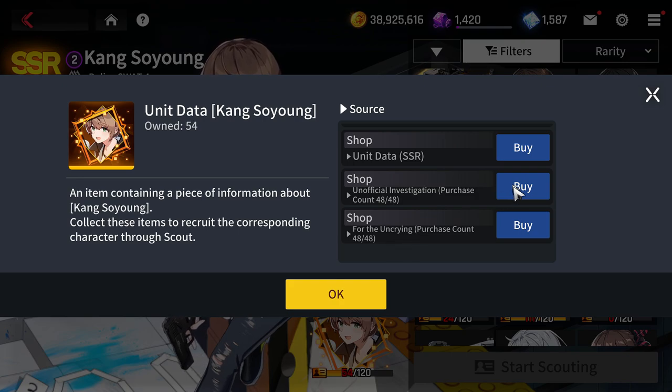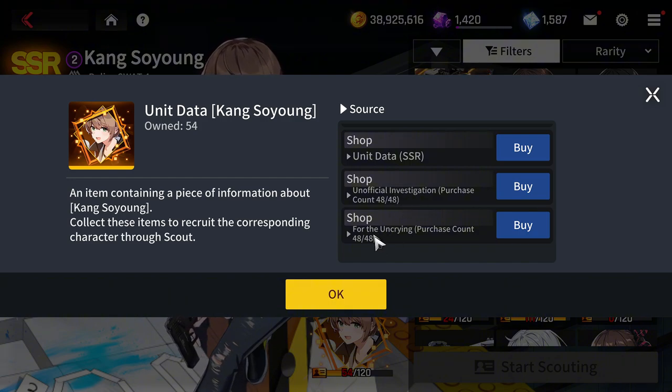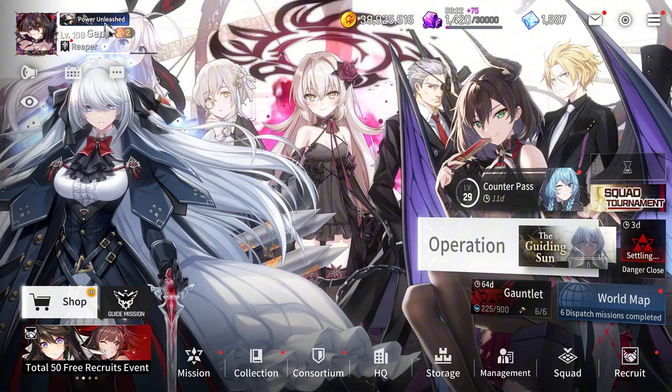Beyond farming missions, those side story missions — the Unofficial Investigation and Un Crying — also have their own currency shops. You can spend those points to get extra Kang copies. There are about 48 unit data fragments available in the shop, which is roughly 240 fragments total — about two to three extra Kang copies if you clear the shop. You need approximately 14,500 points total to clear the shop of all copies.